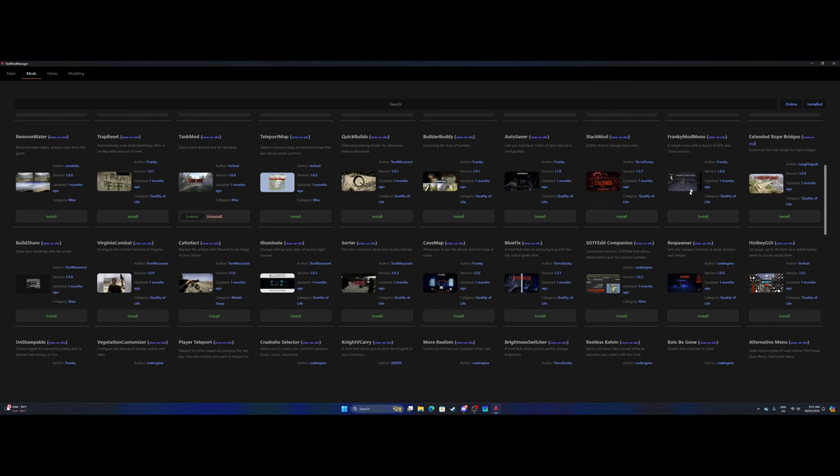Another good one for people who love rope bridges is Extended Rope Bridge — the sky's the limit with that. I might leave it for now but it'd be handy for certain builds. The next one I have to use is Illuminate — it's really really good. I'll show you when we get into it. There's also a Tony Macaroni one — you can brighten things up and see from a greater distance, which is always a really good option.